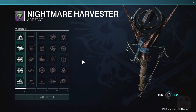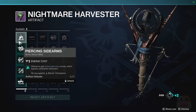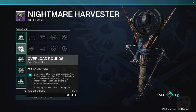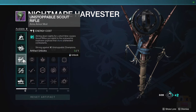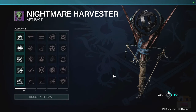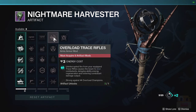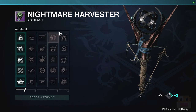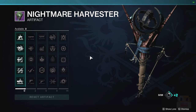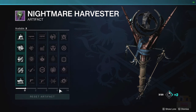Taking a look at the artifact: we have barrier in the form of pulse rifle and sidearms this season, overload is still going to be SMGs and auto rifles, and unstoppable is going to be scout rifles and glaive - please don't give us another glaive unstoppable. We also have overload trace rifles, because Divinity isn't already a trace rifle.